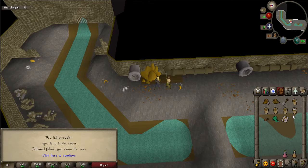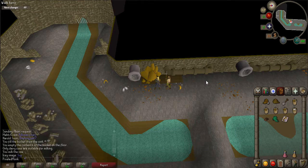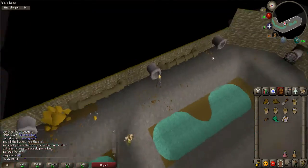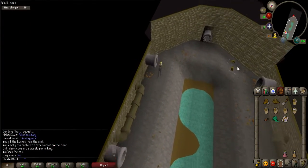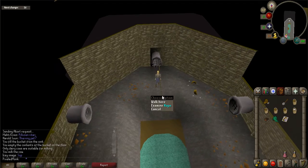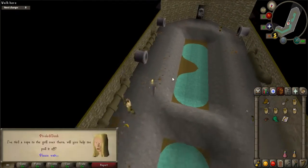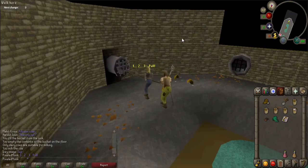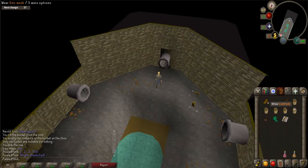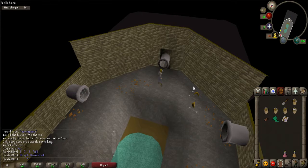Be sure to choose the click to continue option and you and Edmund will fall through. You will now be in a sewer. Walk all the way south to a pipe with a grill on it. Left click on the grill and try to open it — however, you will not be able to do so. Use your rope on the grill to attach it and talk with Edmund again. He will help you pull the grill off. Once the cutscene is over, put on your gas mask and climb up.